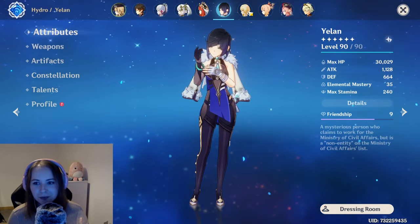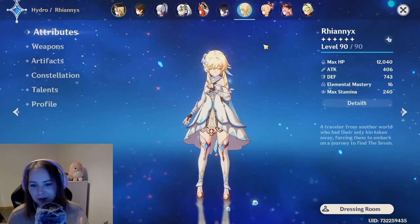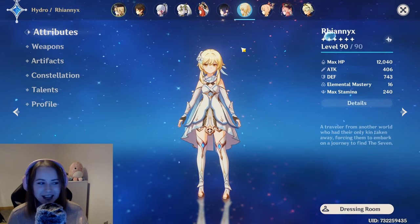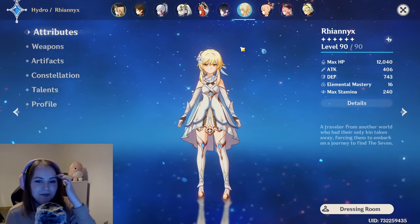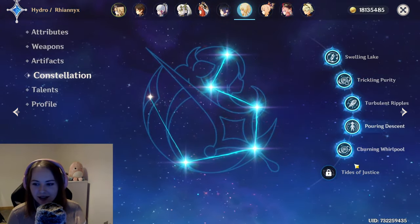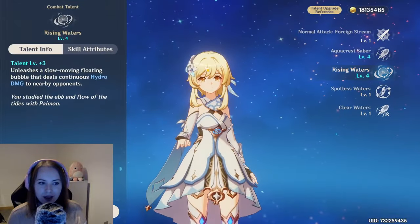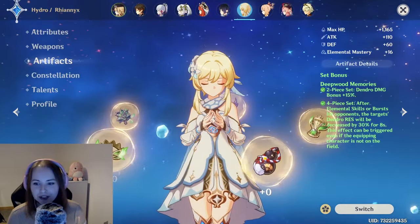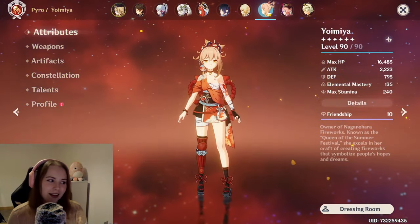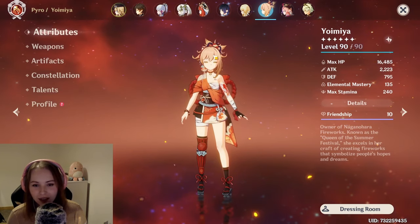I used to run Yoimiya with Xinqiu and I thought Yelan was just Xinqiu but slightly better — which she is. If you don't have Yelan, Xinqiu works fine with Yoimiya. I had some spare wishes and no character I was really saving for, so I pulled for Yelan. I do not regret it — she is so strong, especially with Yoimiya. As for the Traveler, I play as the girl since I am a girl. I don't play her very much and she's still built for Dendro, so I won't go into detail.